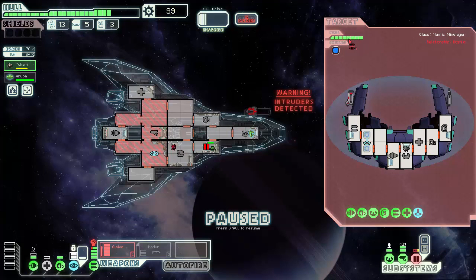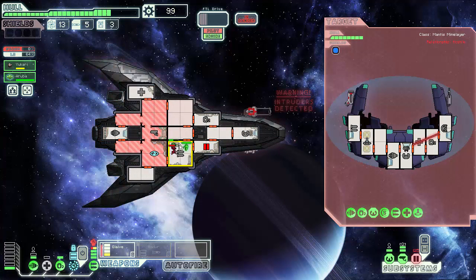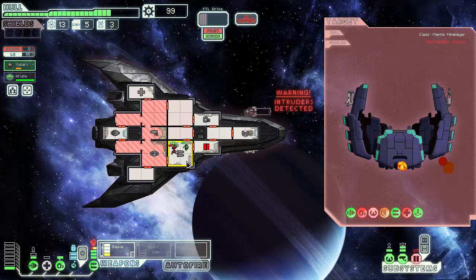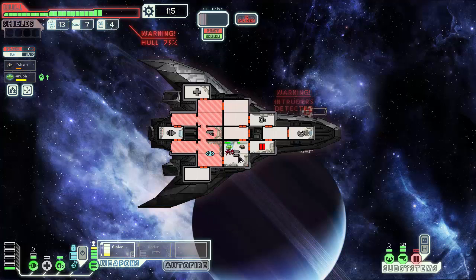One, two, three, four, five, six, seven, eight - that's eight damage. Just have to make sure our Glaive Beam can actually fire. We'll have to tank that damage, nothing we can really do. It didn't hit a system, which is odd. We do not have system casing - I think that's on the Stealth A.